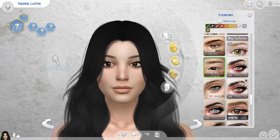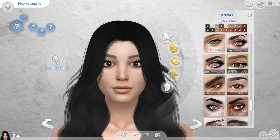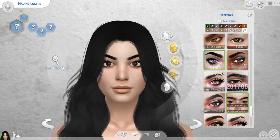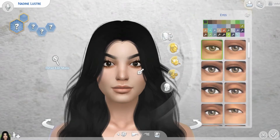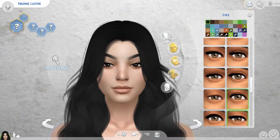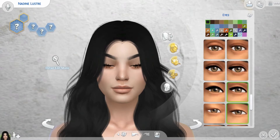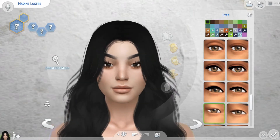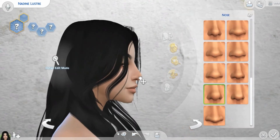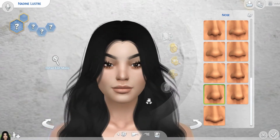For the eyebrows, she has really defined eyebrows, like cara, but not too thick, so let's find something like that. I think this looks good. For the eyes, she has oval eyes, not too small, but not too round, and not deep. For the nose, a little bit — I think that's good enough already.